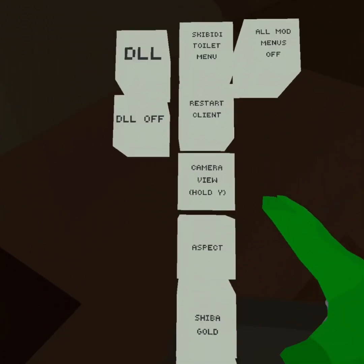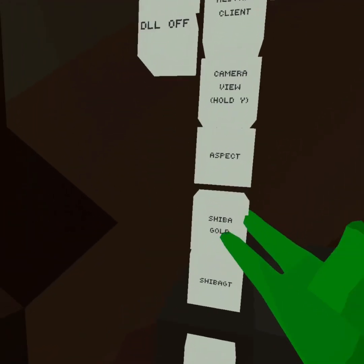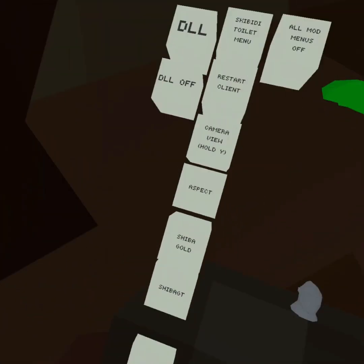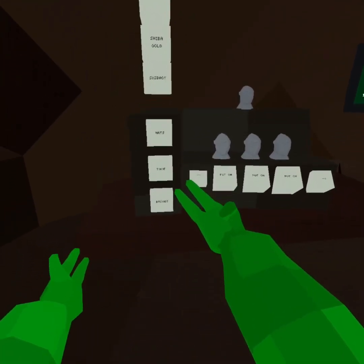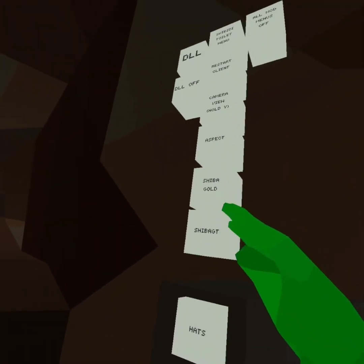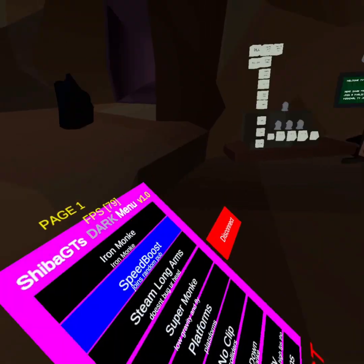Aspect. Shiba Gold — that's not working. It appears on your other hand for some reason. Shiba GT. And that's about all the buttons.